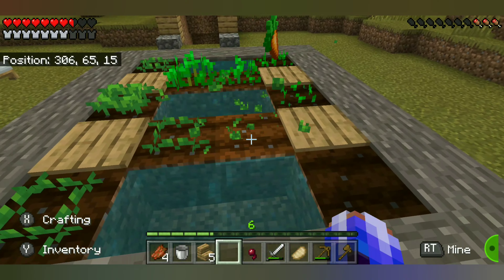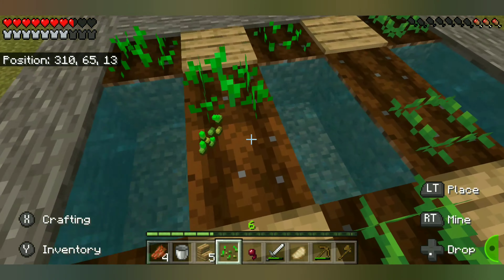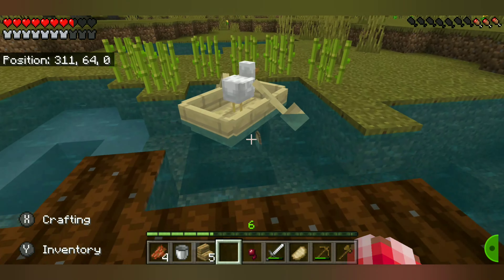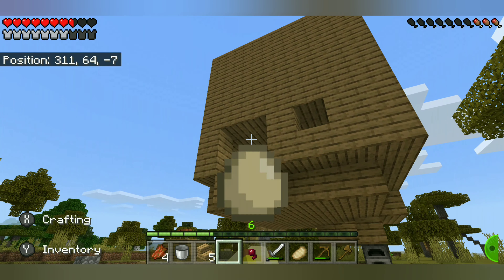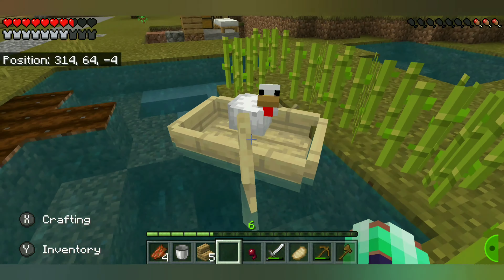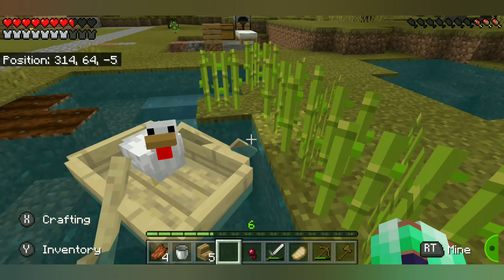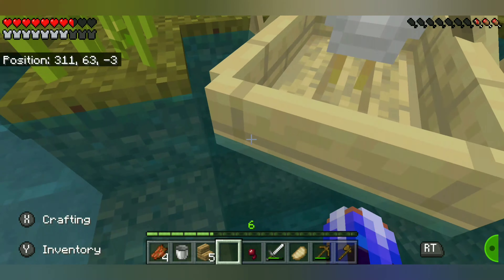The boat that I put in the water — a chicken somehow managed to find his way in there. I didn't know that chickens can do this in Minecraft, but apparently they can, because this one did it. He just jumps in the boat. I can't even manage to do that.